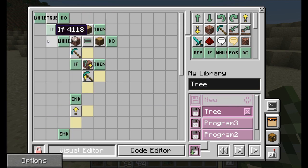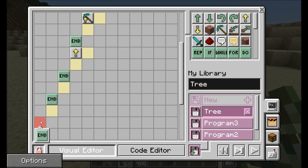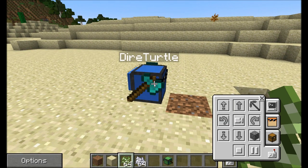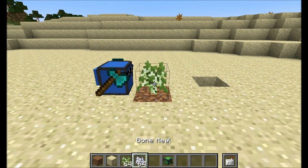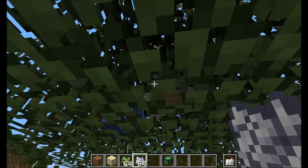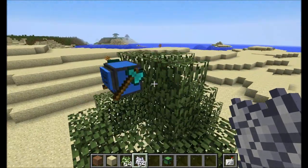Let's see if I've done a good job — I'll tell the program to start running. You can see in the interface which aspect is currently running: it's sitting at 'inspect block' and seeing that it's not wood yet, so it's continuously waiting. I place the sapling, it's still not wood, so I force it to grow — and he immediately starts breaking the blocks and moves up the tree. He stops at the end once there's no longer any wood in front of him.